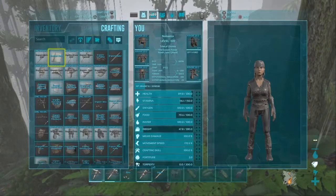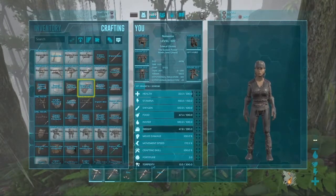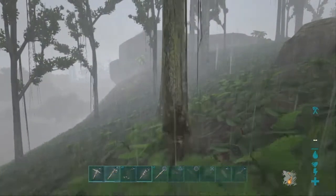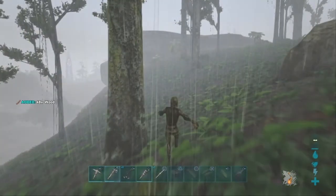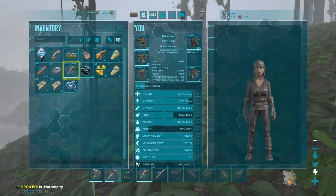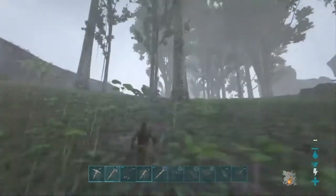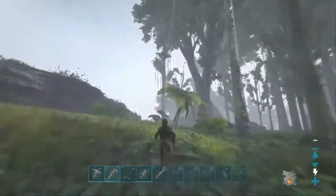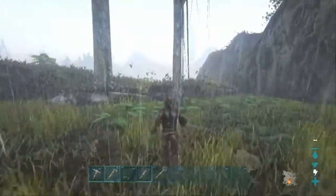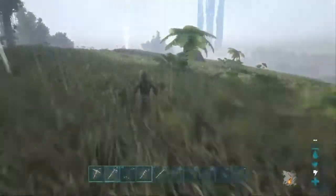I might just try to tame an Arthro and whistle attack target, and we might be able to get some tames that way - might speed up the process. I'm just going to go get an Arthro. I'll get a low level one probably and then jump into it. Actually, I think I'm going to need an Argy regardless to carry the Arthro. Well in that case, I might as well get a high level - I'll get a high level Arthro, PT, and Argy.